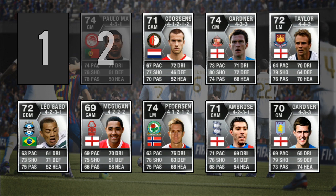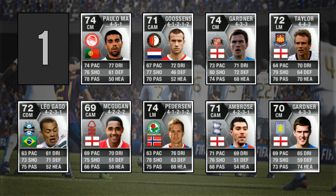Moving into the number 2 spot, we have Machado with exactly the same stats as Goossens, but because he is higher rated I put him above Goossens. I'm not sure if I'm saying his name right, but he has 88 long shots and 87 shot power, and his other stats are also very high — like his passing — and he isn't that slow either for a silver.